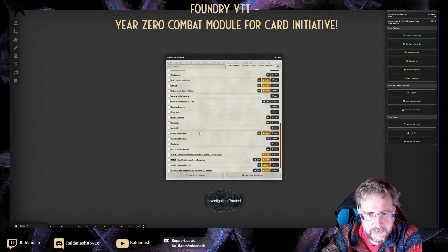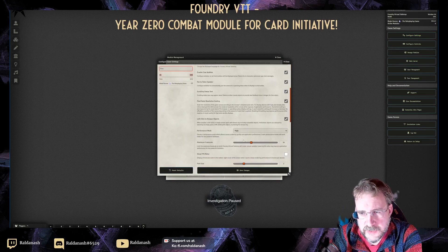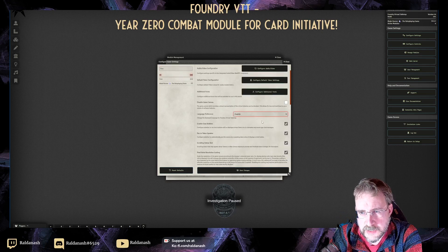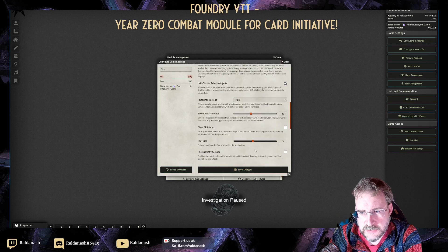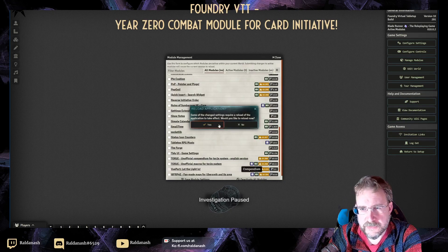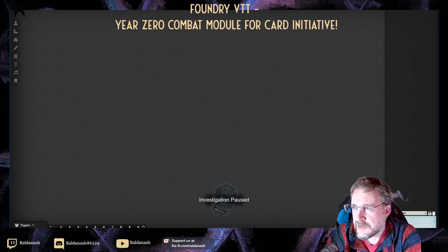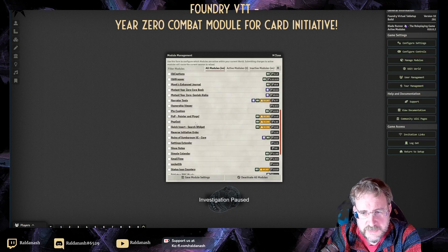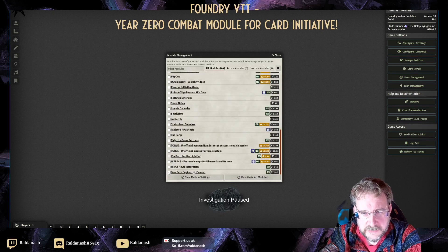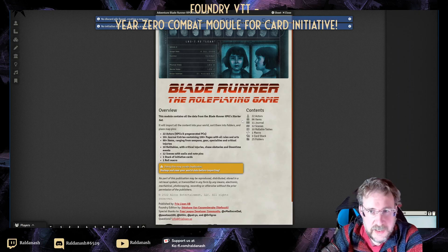Sorry, this menu is a bit small. Let me make the font size a bit bigger so you can see what I'm doing at home — go to English, increase the size, that's bigger. That should be visible for you. I'm going to stick on the modules, going with just the starter set and year zero engine, and save module settings, so everything is clean.